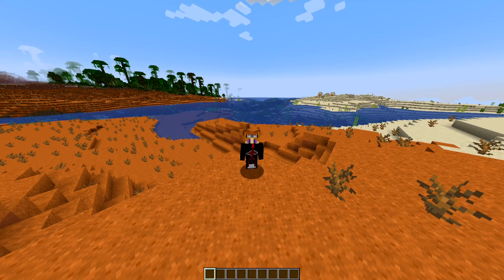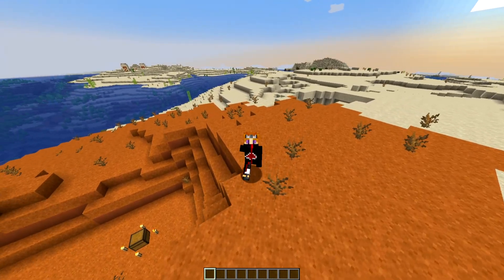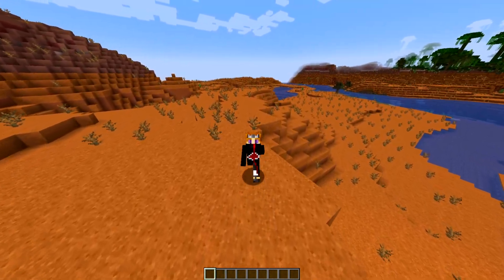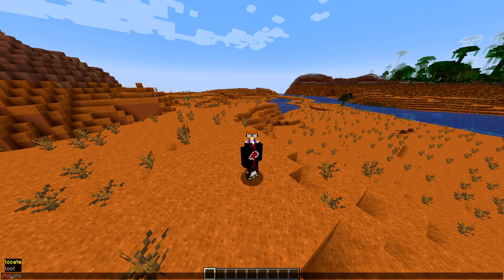Hey guys, Austin here and welcome to another Minecraft video here on the channel. Today we are in the beautiful Minecraft 1.20.1 world and we are going to be going over exactly how to use the locate command in this version. The locate command is a command in Minecraft that allows you to essentially locate any sort of biome, POI, or structure so you know exactly where it's located in your world.